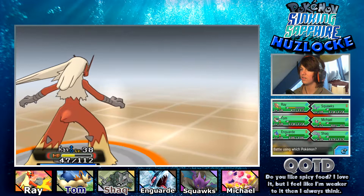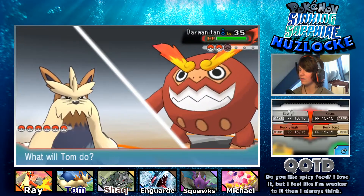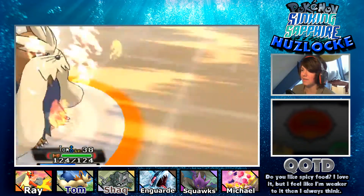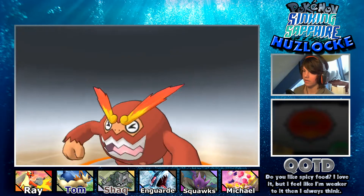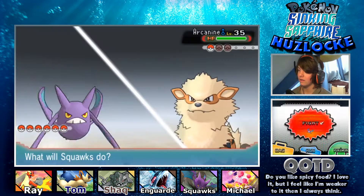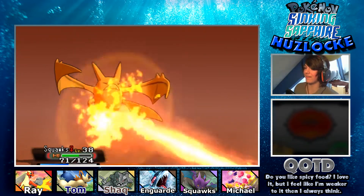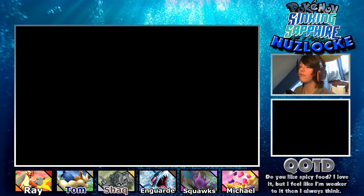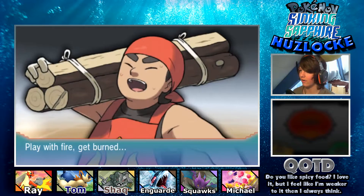A Darmanitan! I'm not really sure what to do against it. We intimidated it and tried to attack. Flare Blitz is still going to hurt a lot. That still does so much damage though - I'm just going to let it die to recoil. We're playing a Drayano game so every Pokemon is going to be super strong, but that's why I'm playing. Tom grows to level 39, En Garde grows to level 39. That's going to be it for En Garde against trainers.